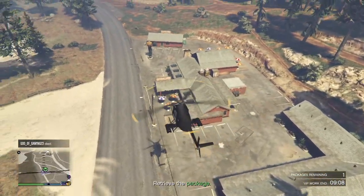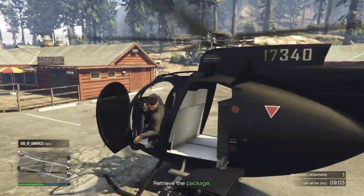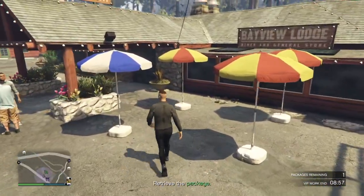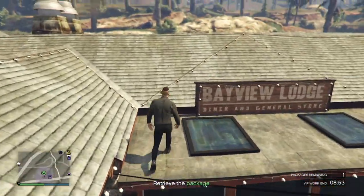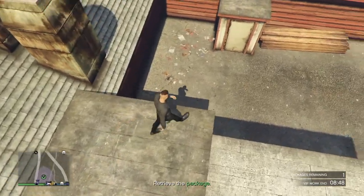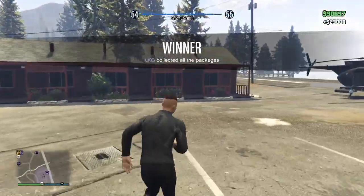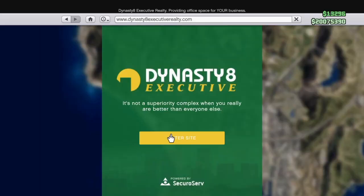We are still working towards $1.3 million, so $100K an hour. For the VIP missions, the ones I suggest are Headhunter and Sightseer. Headhunter is where you go find four targets across the map, kill them, and it's done. Sightseer you play games on your phone to unlock locations of certain packages, you pick up three packages and you get your $20K to $25K right there. Three of each per hour gets you $100K — we're working towards our $1.3 million.